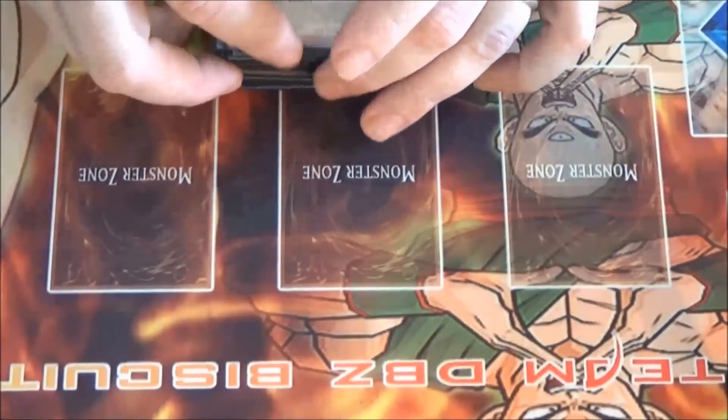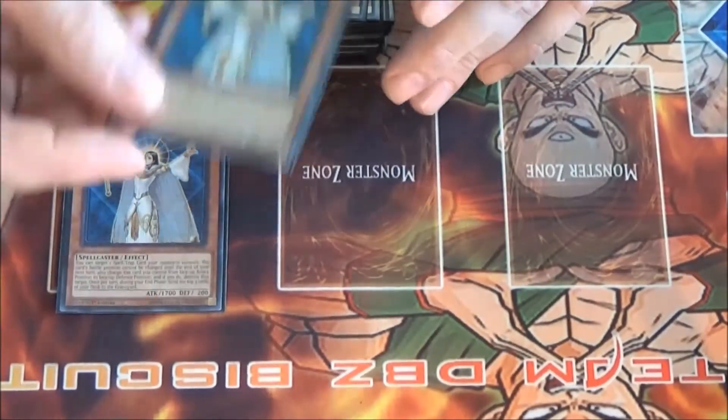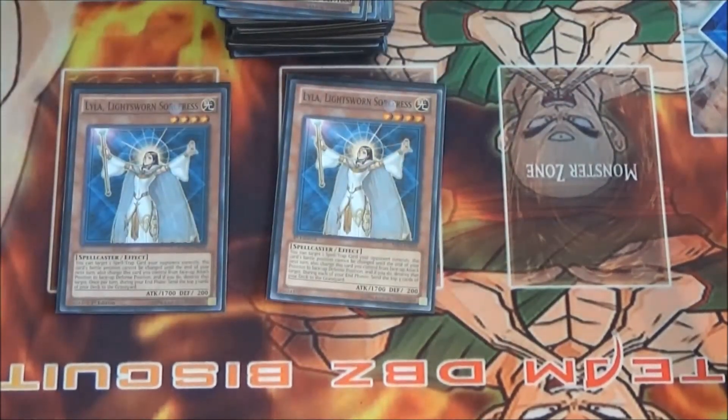Next we run two Lylas, just for that pesky one card in the back row possibility. Also, if you use the Lumina combo with a Plaguespreader you could use Lumina to get Lyla, pop the back row, then activate Plaguespreader in the graveyard. Next thing you know you're banishing from hand, graveyard, and field.